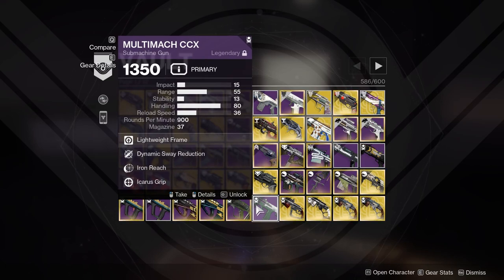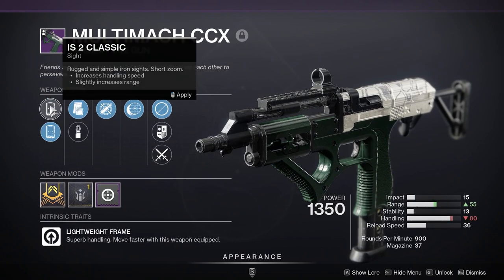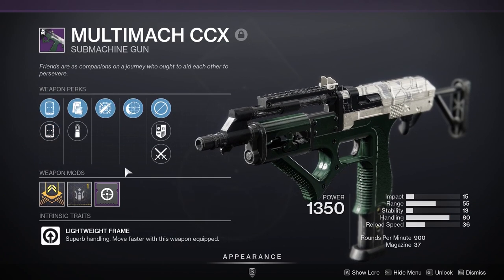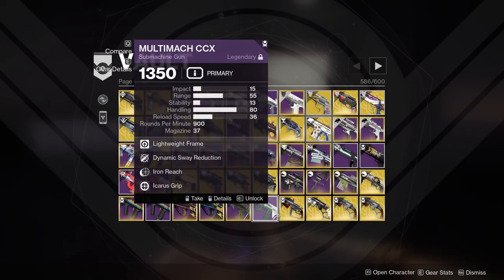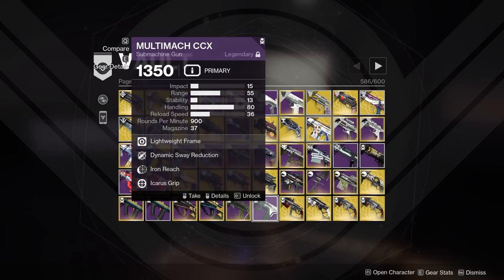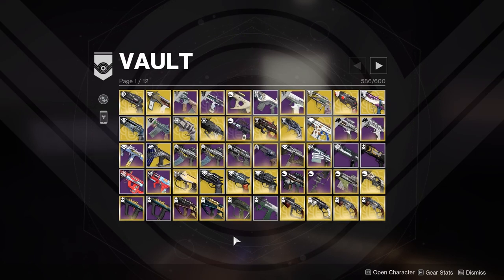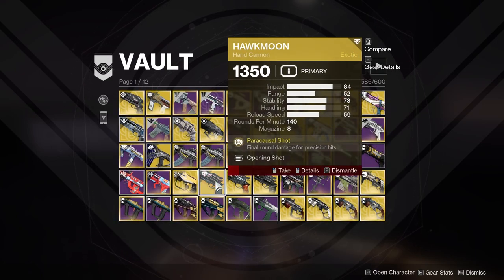Multi-Mach Dynamic Sway Iron Reach — infamously in one of my past vault cleanings I destroyed what was apparently a five-out-of-five Multi-Mach. I don't know if this is the same level, but there are different perks in different columns now. I'm going to keep this one — you can tell me in the comments if it's actually good. I remember getting it and not wanting to make that same mistake twice, especially since they took it out of the drop pool. That's staying.